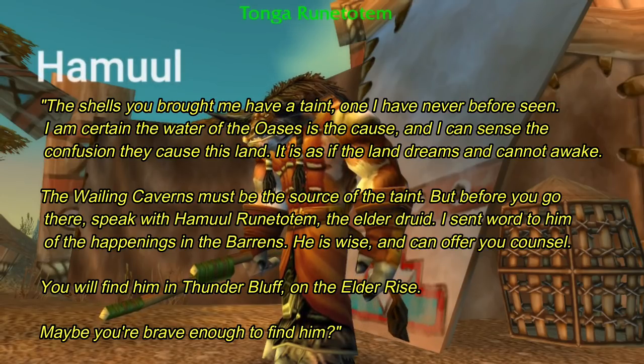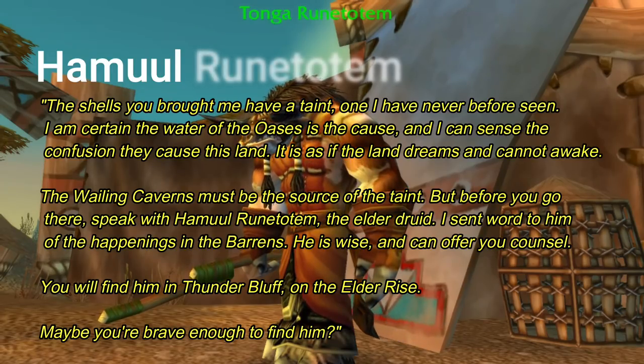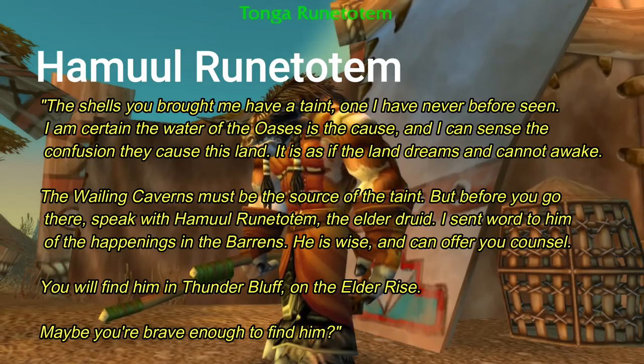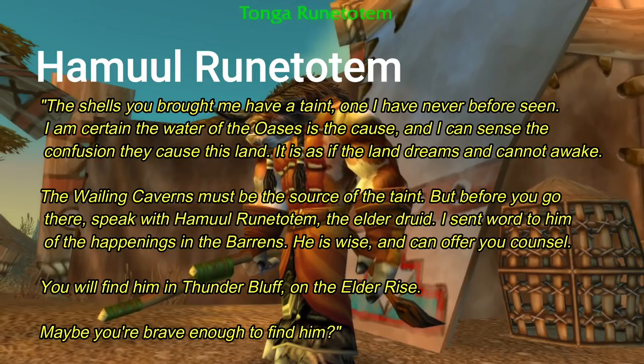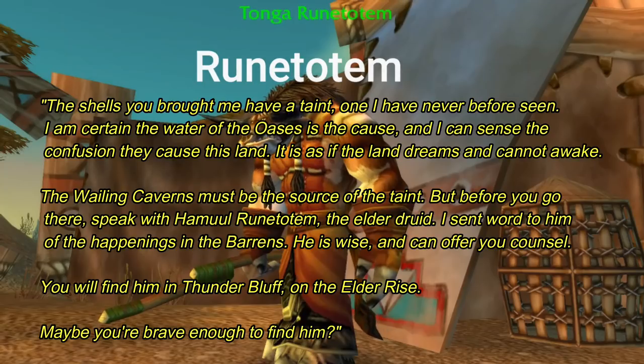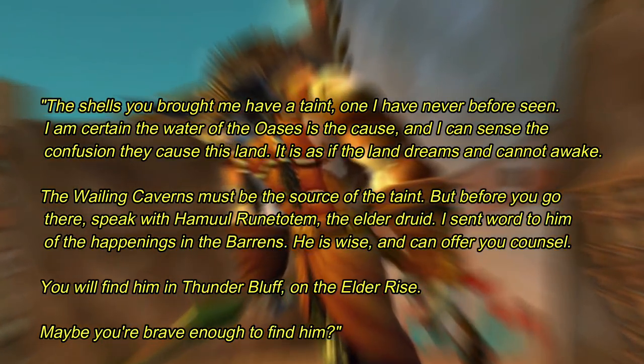Turn in those shells you got from the Snapjaws, which is the final piece of the Oasis quest series. Tonga Runtotem will then offer you the quest Hamul Runtotem, sending you back to Thunder Bluff. You'll be going there to seek counsel from the Elder Druid. He believes that the taint of these shells and of the Oasis is coming from the Wailing Caverns — go there, talk to him, and then you can finally get the Leaders of the Fang quest.